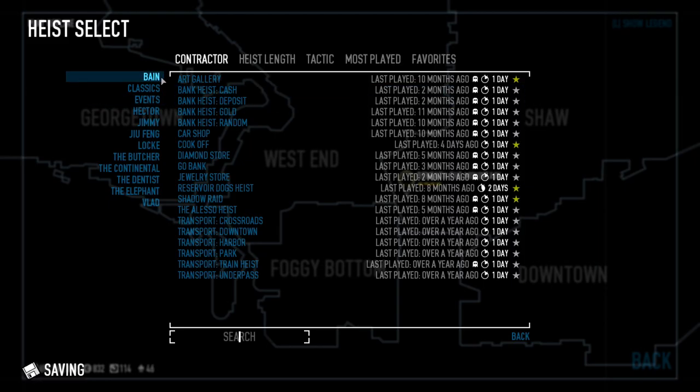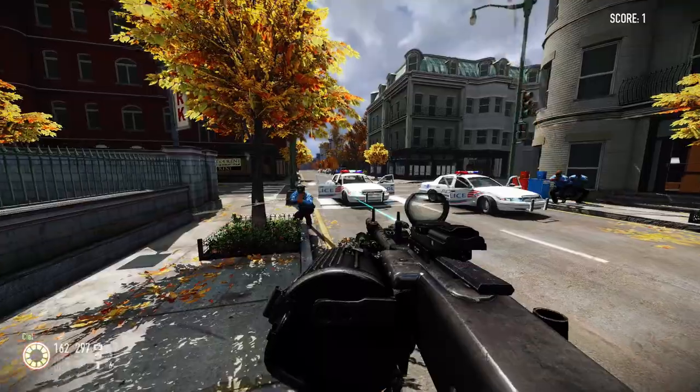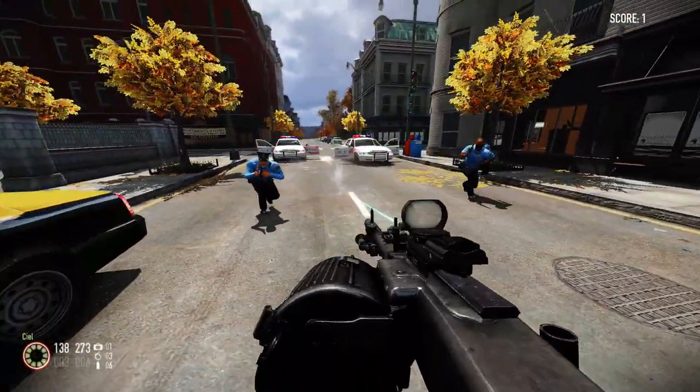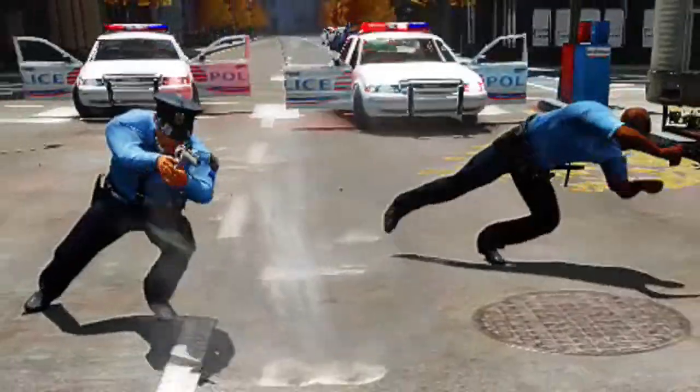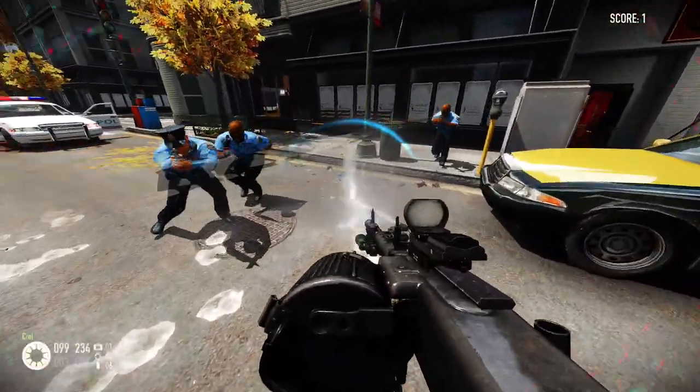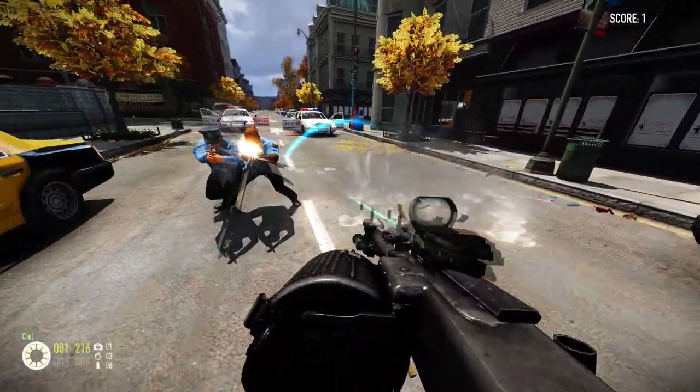Basically, the higher your threat, the more often cops will get suppressed. As you shoot, your threat value is added to only by cops, and once it goes above a certain limit, they'll try to take cover. See this animation? That's threat. If you hit an enemy, it will instantly suppress them, and your threat literally doesn't matter in that case.